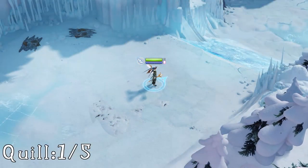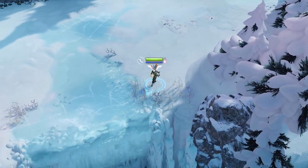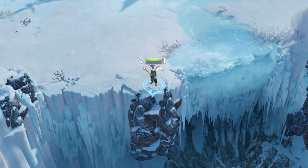Now in Endless Snowbanks, the very first quill is right as you reach the first ice slide. Stop, don't go down it, turn back around and come as close as you can to the screen. By the frozen waterfall, your quill will be sitting on the precipice.